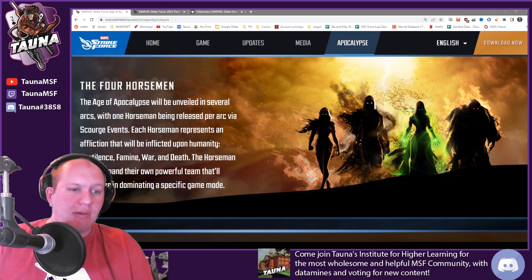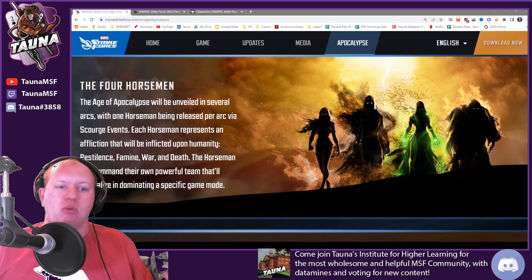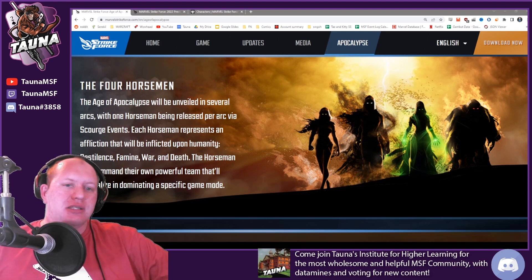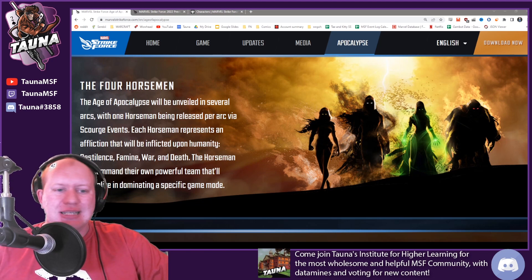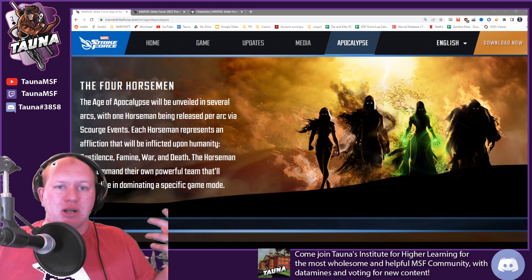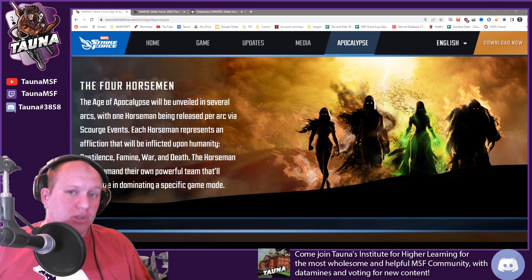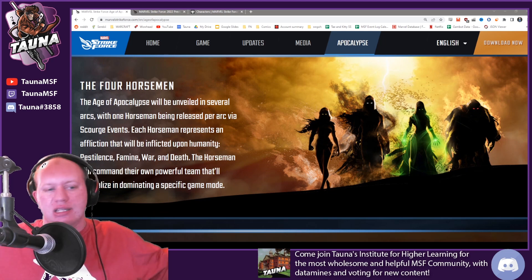Hey guys, this is Torno. Today we're going to be talking about the Four Horsemen — how we're going to be getting them, what their unlock method is, and what you're going to be requiring for the first horseman, which is the Pestilence horseman. Each of these is going to represent a different aspect of what Apocalypse wants to inflict upon humanity: Pestilence, Famine, War, and Death — what he wants to use to control humanity and allow mutants to take control.